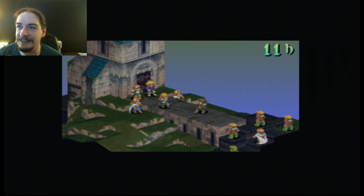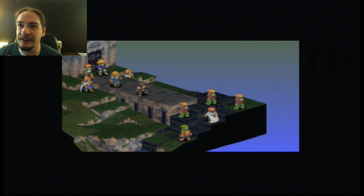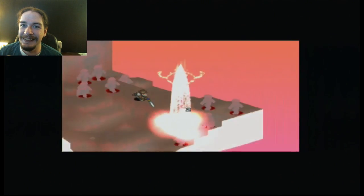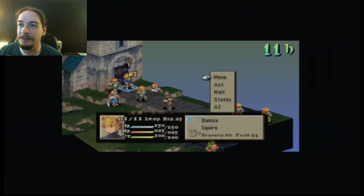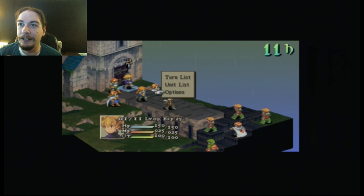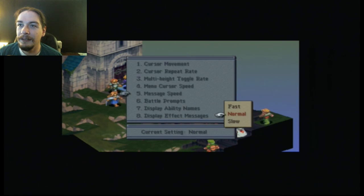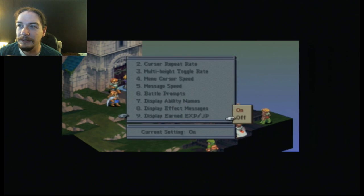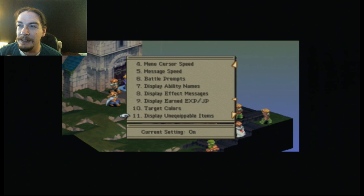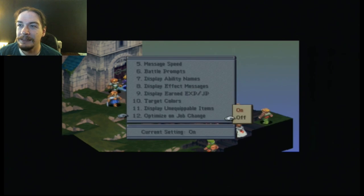All of these characters are technically guest characters on this little team here. First thing you're gonna notice right here: no lag. Because I love Final Fantasy Tactics so much. There is one thing we gotta do first — I always turn the colors off. Disable unequippable items on optimize on job change — we do not want that.